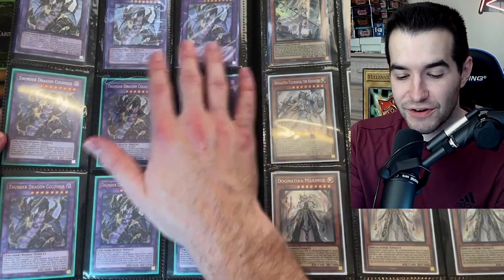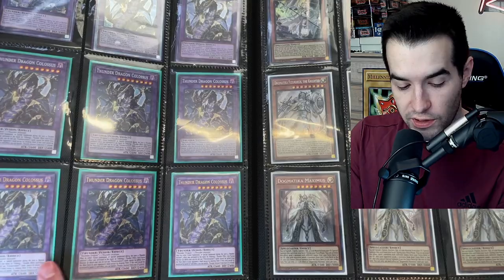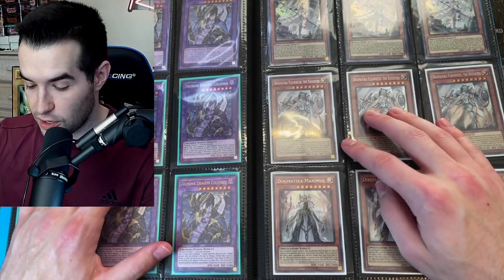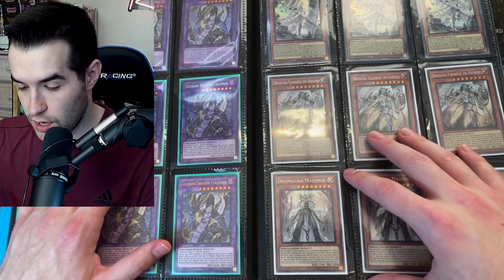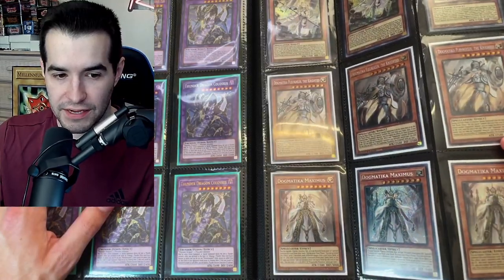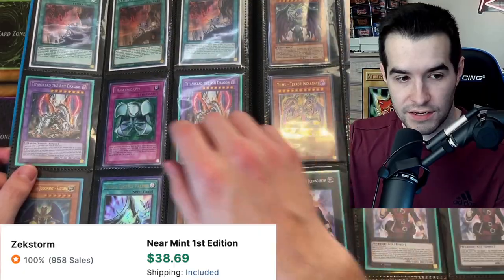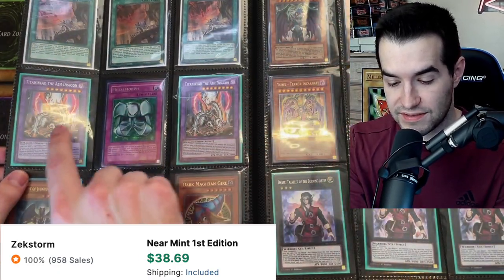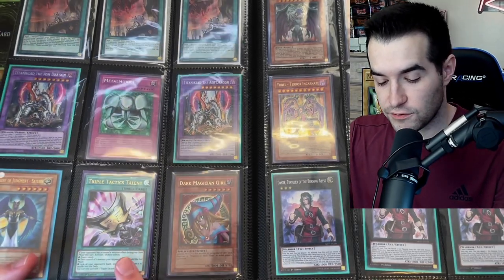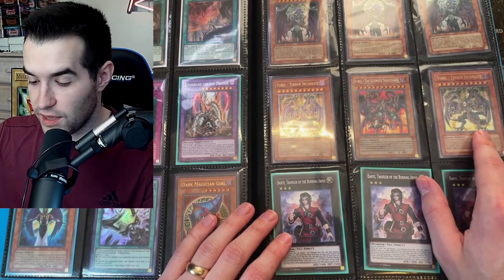Then we've got a page of Thunder Dragon Colossus — these are Ultimates, these are Secrets, and these look like Ultra Rares. A playset of each rarity, which is really cool. We've got the Ecclesias and the Dogmaticas — these are from ROTD, so original print, plus reprints from the Megatons. Full of high-rarity Dogmatica packages. The Deer Servant, the Titaniclads, the Metal Morph, Triple Tactics Talon — that's from the tins. Then U-Bell Secret Rare and a couple Ultimate Rares from Phantom Darkness.